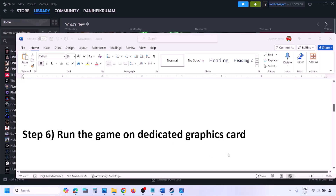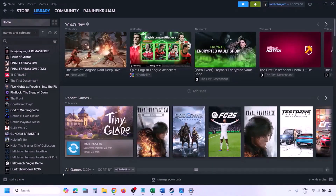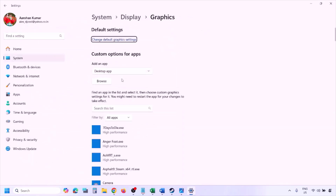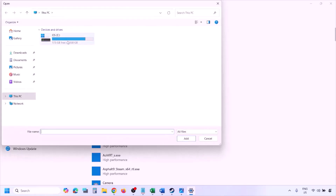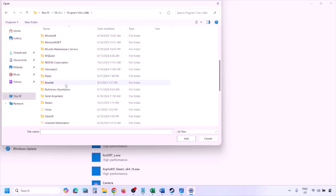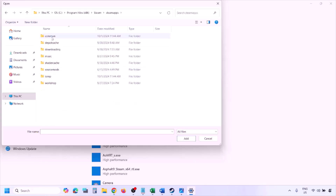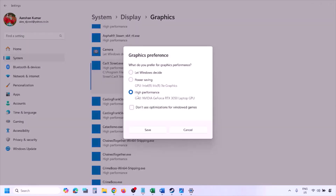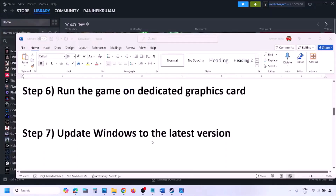The next step is to run the game on the dedicated graphics card. Type Graphics Settings in the Windows search box, go to Graphics Settings, click Browse, and go to the game installation folder. Open C drive > Program Files (x86) > Steam > SteamApps > Common > game folder. Find the game EXE file, select it, click Add, then click on the game, select High Performance, and click Save. Launch the game and check.